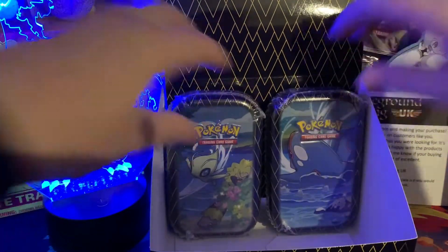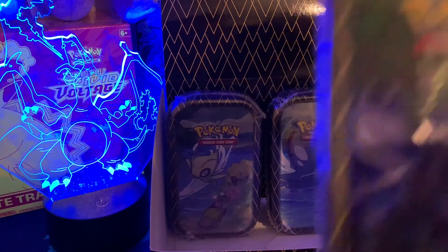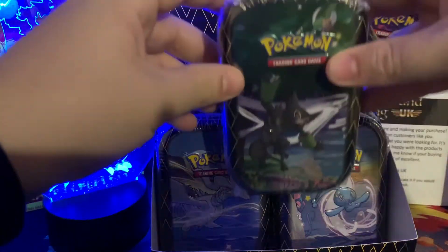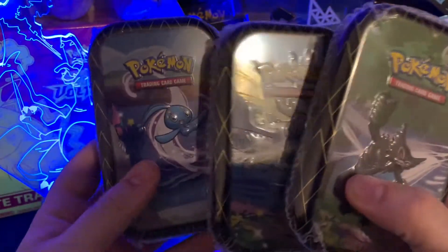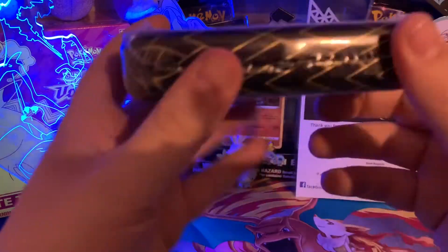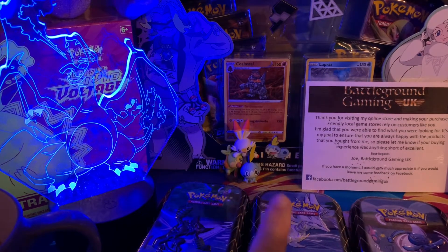So we've got 10 tins to open split into three videos. We're going to crack into a Manaphy, a Reshiram, and a Zarude in this video. The remaining tins will be opened in another video, and we've got another tin for shorts as well. I'm going to set those aside — bye bye for now Shining Fates. So we've got the Zarude, Reshiram, and Manaphy — these are going to take me about two minutes to crack into, so go grab yourself a cup of tea and I'll be back in a second.